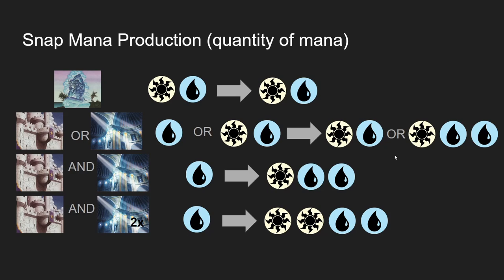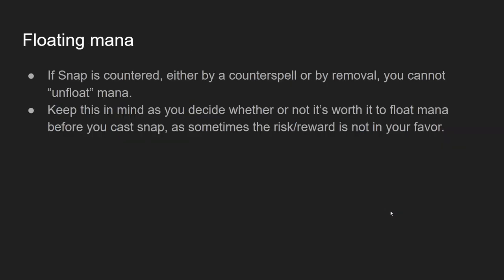Now I'm going to talk about Snap mana production, which is just the quantity of mana. If you combine Snap with Azorius Chancery and Sunscape Familiar, you can generate mana. The default use case for Snap is that you put two mana in and you get two mana back. If you have a Familiar or a Chancery, you can go plus one mana — so either put in a blue and get a blue-white, or put in a blue-white and get blue-blue-white. If you have a Familiar and a Bounce Land, you can turn your blue mana into two blue and one white mana. With a Familiar and two Bounce Lands, you can turn blue mana into two white and two blue.